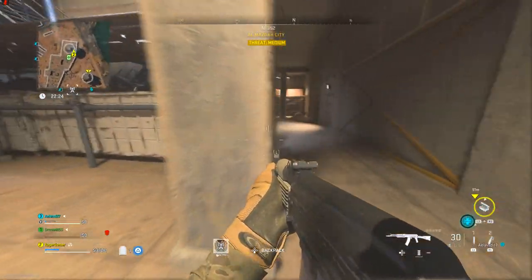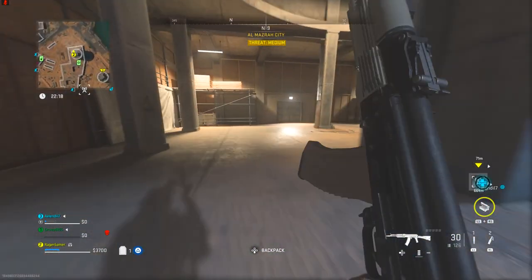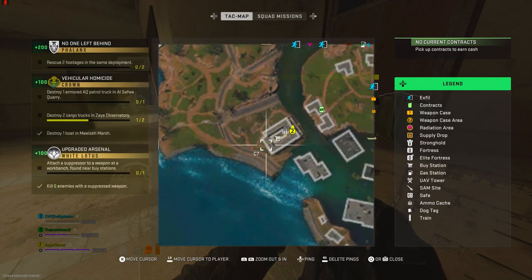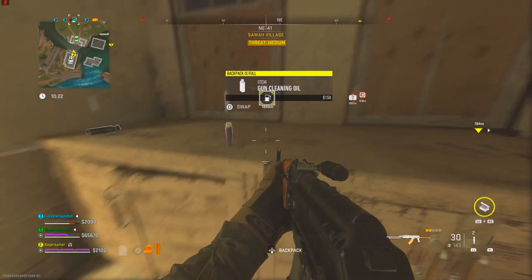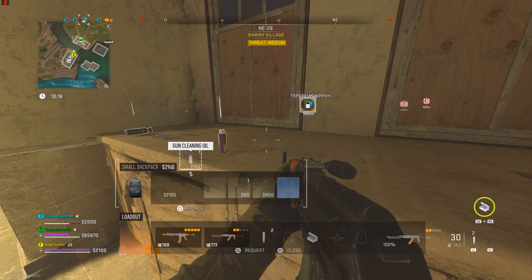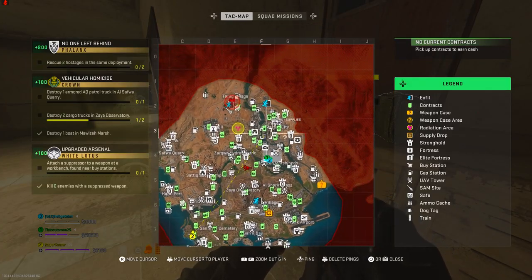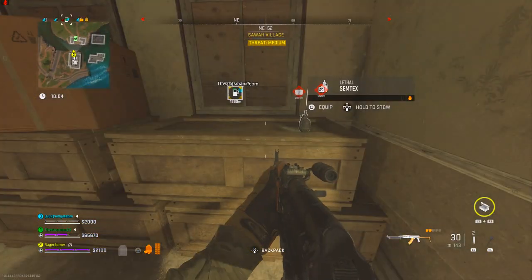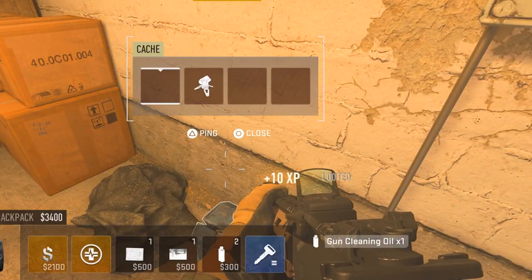Another place which, to be honest, I've found gun oil every single time I've gone there — I always find two there — is Sauer Village. Specifically it's in sector C7, in the building to the very left. This building is like a fortress, and there's always at least two bottles of gun cleaning oil lying around. Sometimes one is on a table, sometimes they're in toolboxes, sometimes they're in the back storeroom. Every time I go there, they are there. I know this type of fortress building appears elsewhere on the map, such as Sarif Bay, and I imagine they'll have gun oil too. But 100%, every time you go to Sauer Village, there's at least two.